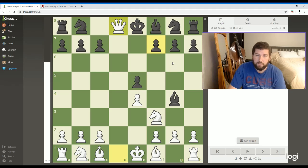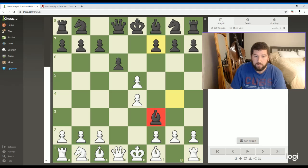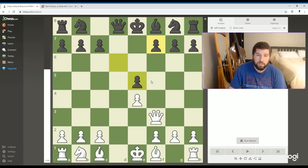But that's not what the Duke and the Count did. Instead of allowing that to happen, they took right here on f3, just to avoid that. And so Morphy recaptures with his queen, and then the Duke and the Count recapture that pawn. So far we're looking pretty decent — nothing too crazy going on right now.